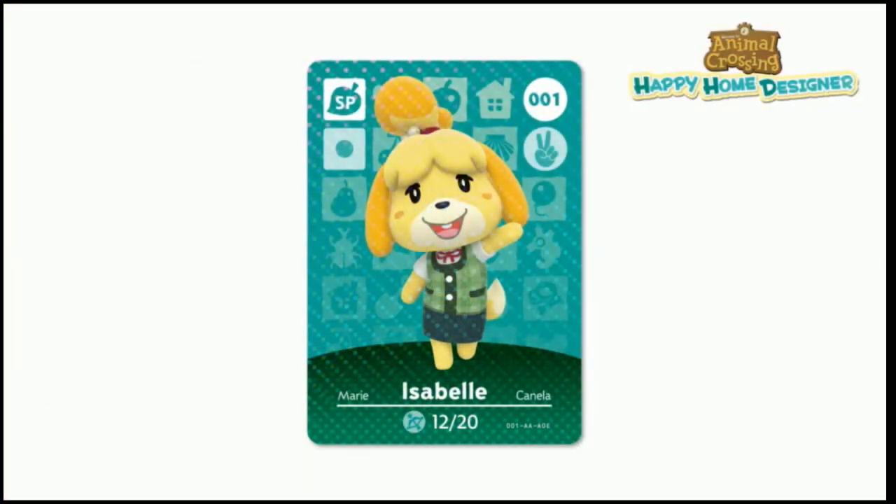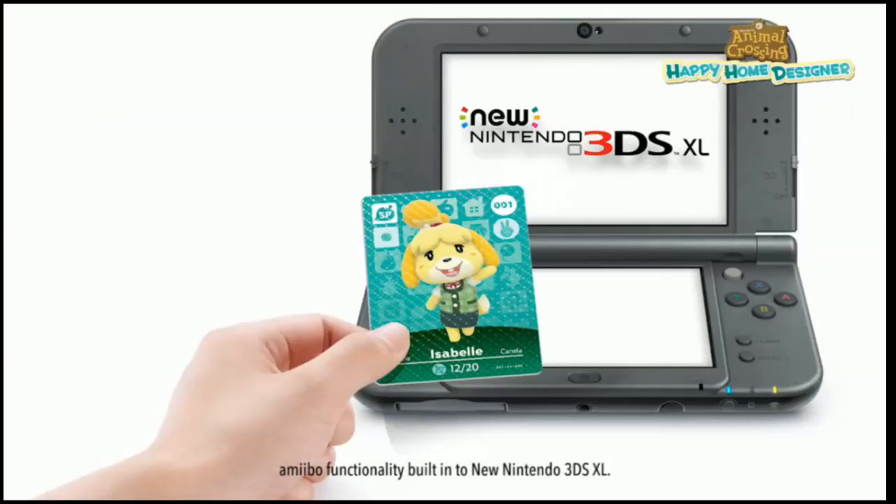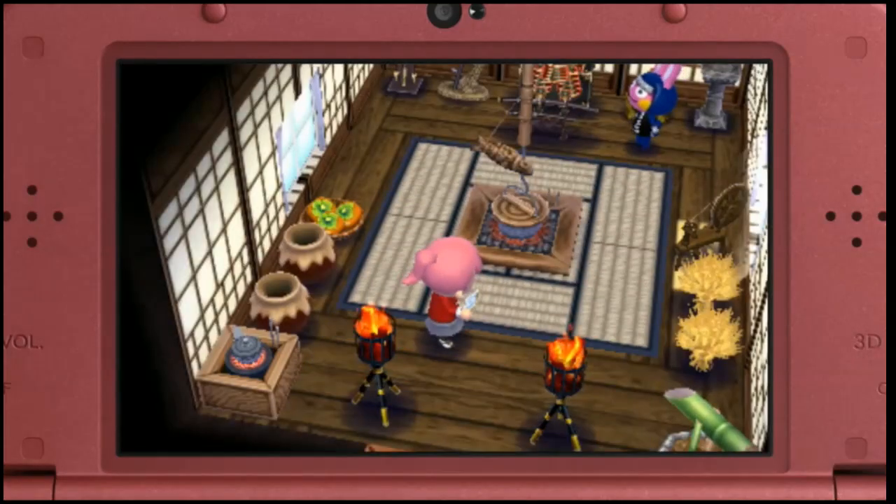That's where the cards come in. They're a new, more portable form of amiibo that doesn't require a figure. If you have an Animal Crossing series amiibo card, you can tap it in to design a room for the animal on the card.